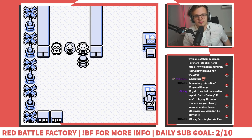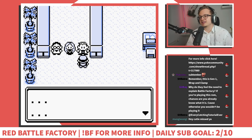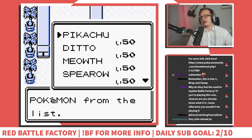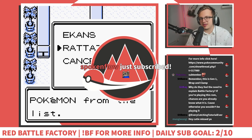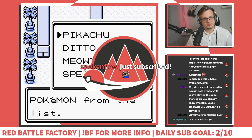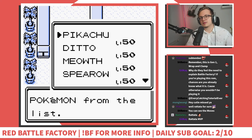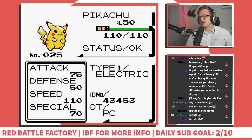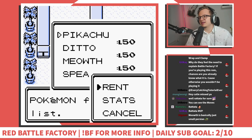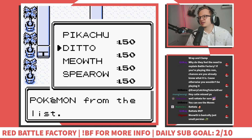Pretty good explanation. Hello PC - would you like to select a team for your upcoming challenge? Let me bring up your choices. Please select three Pokemon from the list. We've got Pikachu, Ditto, Meowth, Spearow, Ekans, and Rattata - that's really interesting. You can see the moves and stats. This Pikachu has Thundershock, Quick Attack, Thunder Wave, Tail Whip - that seems pretty good. Ditto was only gonna have Transform, so that seems kind of trash.